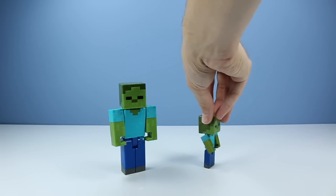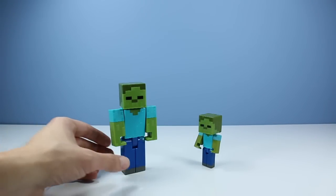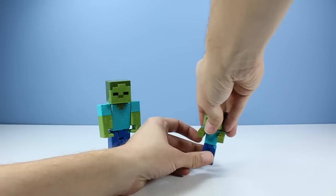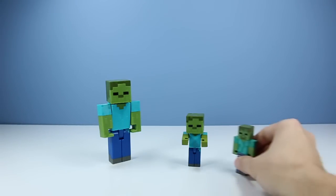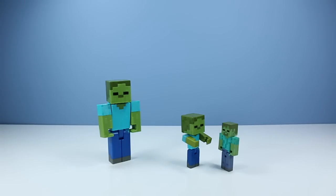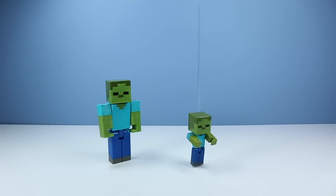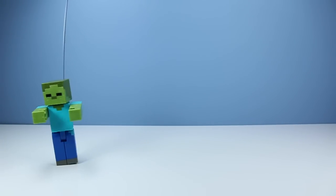Then we have the Baby Zombie — a small little figure, pretty much like the large zombie but with no action feature. You can move the arms up, rotate the head, and the legs a little bit too. Interesting to note, it is still a little bit larger than the Jazwares zombie from a few years ago. Kids these days — brains, brains, brains.